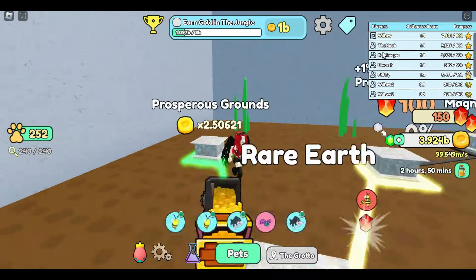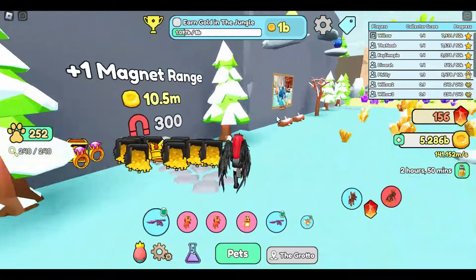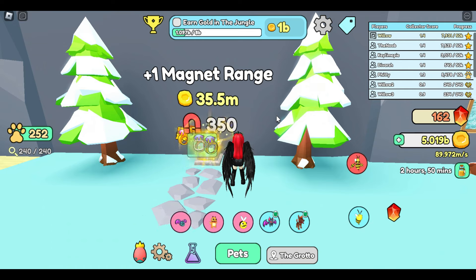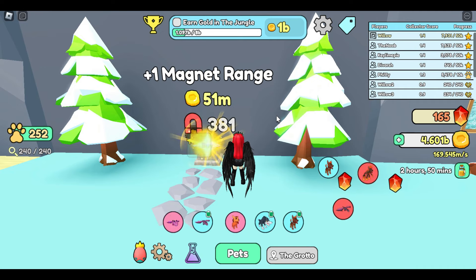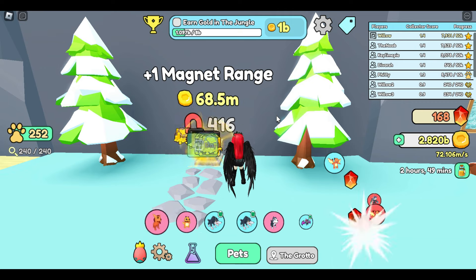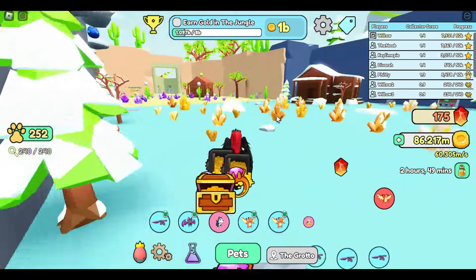You can see our exotic crystal multiplier is working for us. If we can max magnet range, we're going to do that because it will allow us to turn off the gold stream you see coming at me through the wall. There's a new setting introduced a couple months back where you can turn this off and it really does help with lag and server crashes. It goes to 800 — we got it to about 450 — so we'll keep working on that today as well.